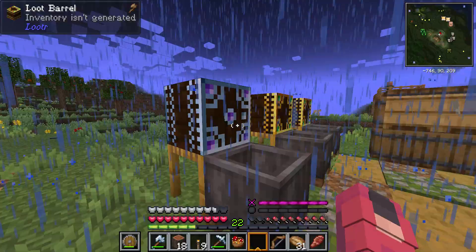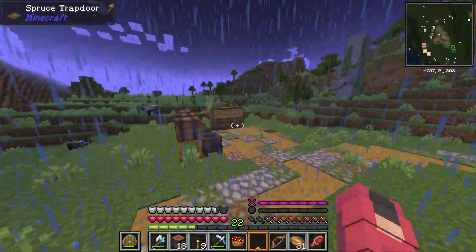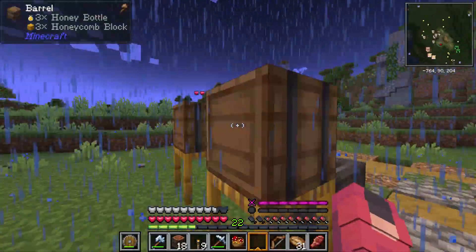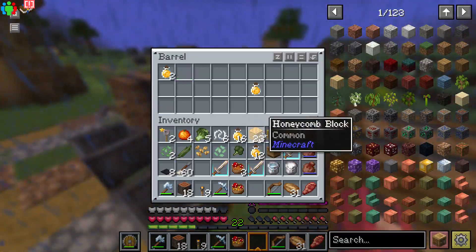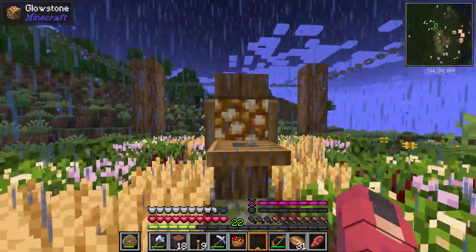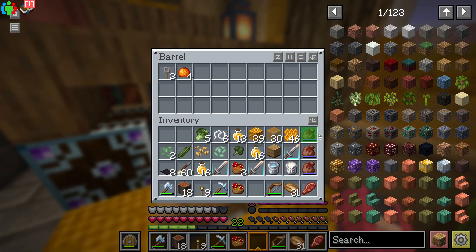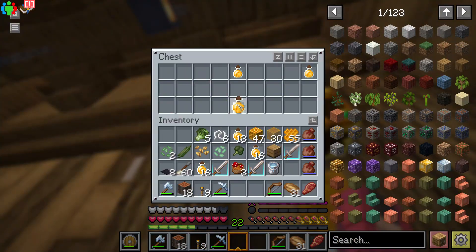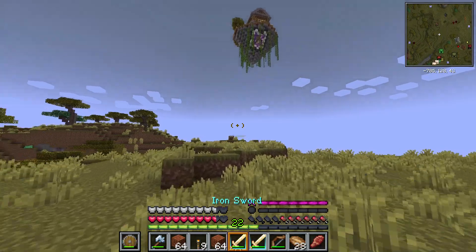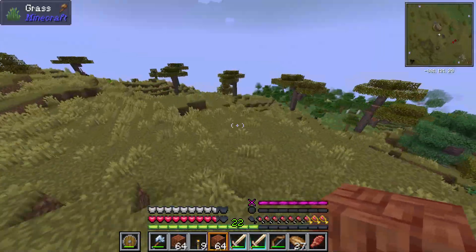I came across a Sky Temple, which was pretty cool, but there was nothing up there, if I'm being honest. I also came across a beekeeper house just before I went to the Sky Village — well, not a Sky Village, it was a single house with one villager, which I couldn't even trade with at the time because I didn't upgrade my trading level. So I basically went up there for absolutely nothing — there was just honey.